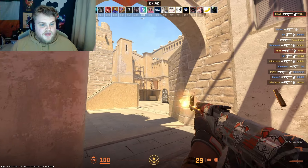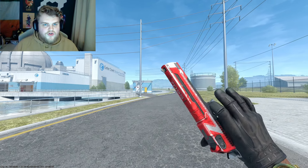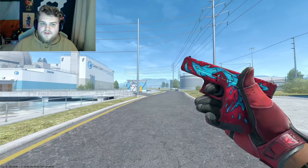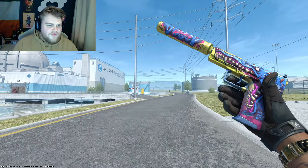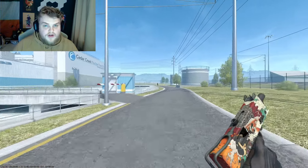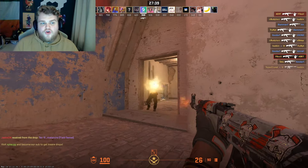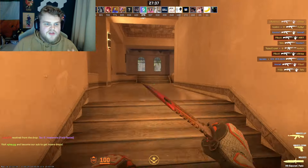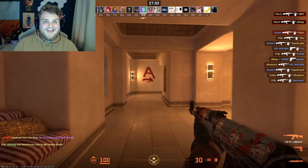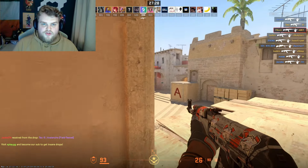That's four of the nine skins. For the other five: Desert Eagle — Cool Red Field Tested at $18, great value. Glock — Water Elemental in Minimal Wear at $5. USP — Job Record at $10. MAC-10 Allure at $1. MP9 Food Chain in Minimal Wear at $3. This comes in at just under $200, meaning you're spending about 80% of the budget on the key nine skins you'll use most of the time, and that leaves $50 to cover the rest.